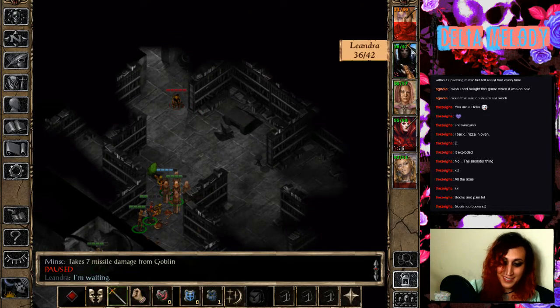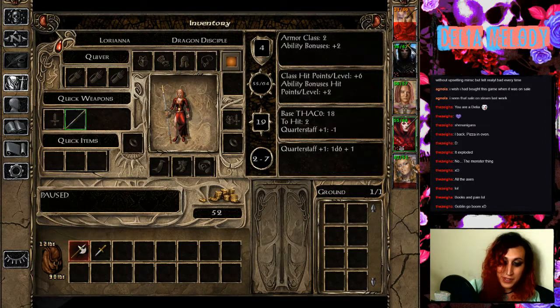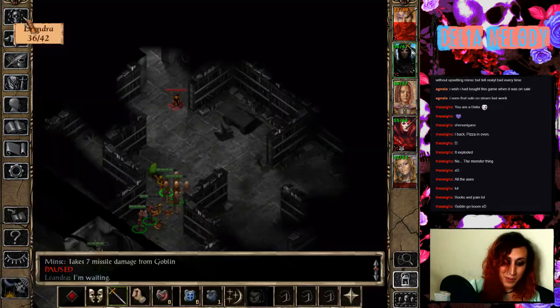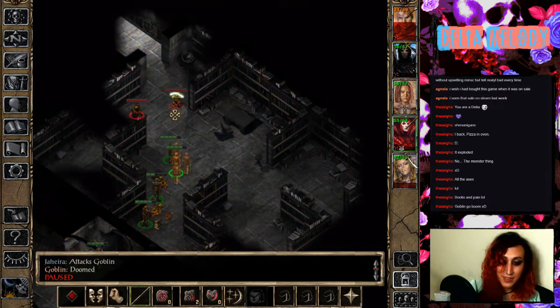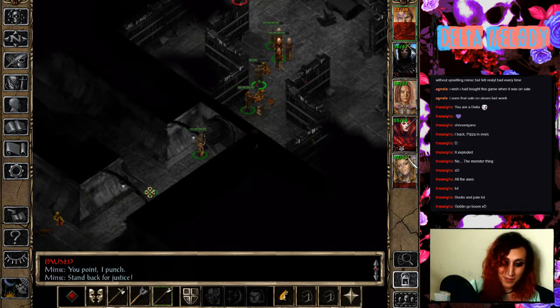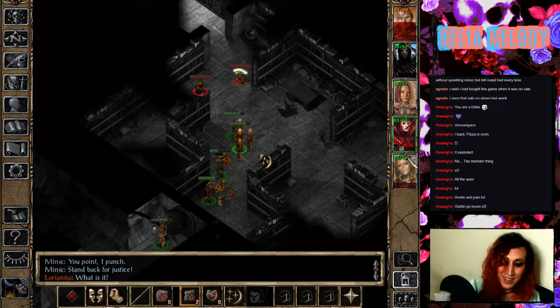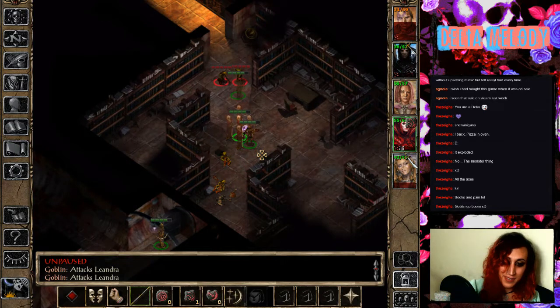Holy shit, he's really not doing very well. Damn it, Leandra — you already used both of your healing potions. Fuck. Okay, I want Minsk to just stay out of this — get your ass back in cover and out of dodge. I'm going to summon spiders to help with this.